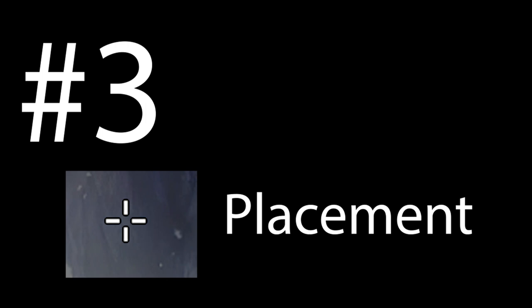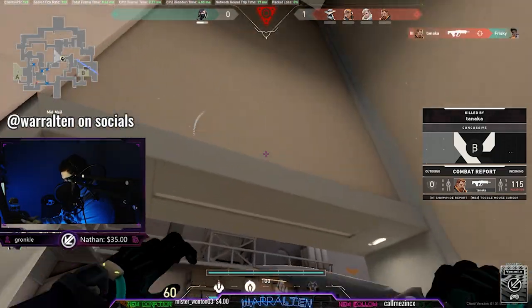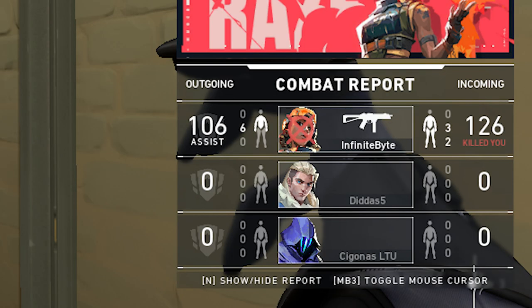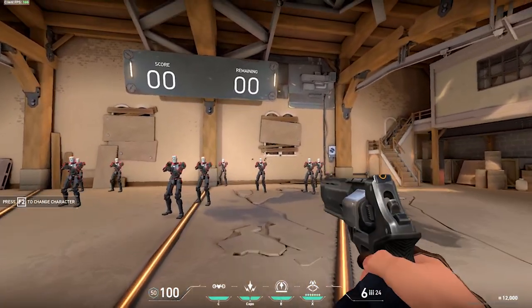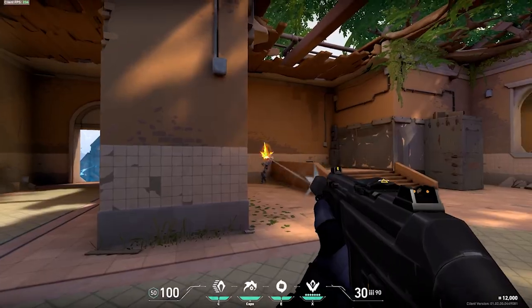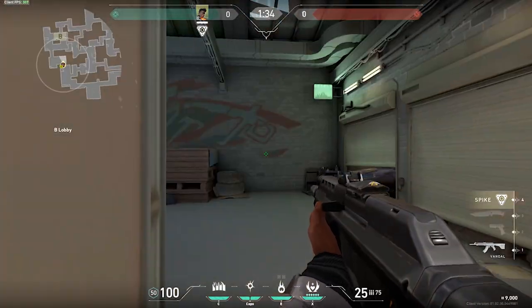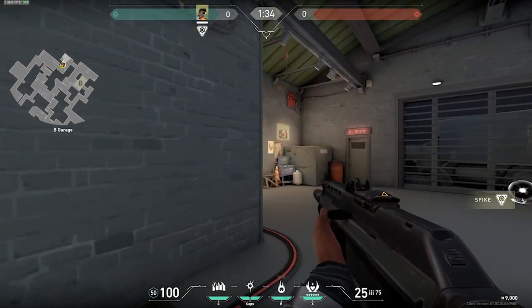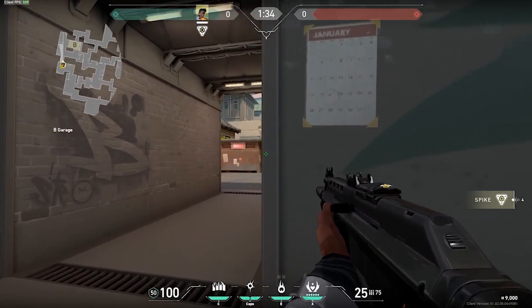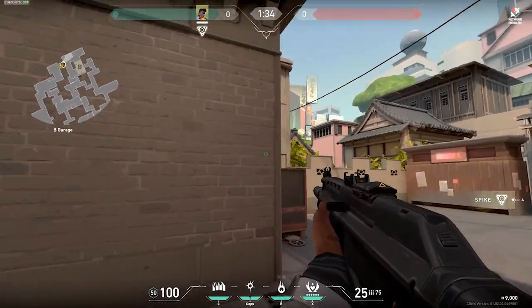Number three is crosshair placement. Crosshair placement might be the most important thing in Valorant. Hitboxes are separated into three distinct groups: legs, body, and head. As you can guess, headshots by far do the most damage. To make sure you get the most kills, always aim for the head when you can. This doesn't just mean trying to put your crosshair on people's heads, but it also means pre-aiming where people will be through walls. A good way to practice this is to go into a private map with cheats on and walk through the entire map to learn about all the different angles and spots that people like to play. If you're able to master pre-aiming and headshots, you're going to be a god at the game.